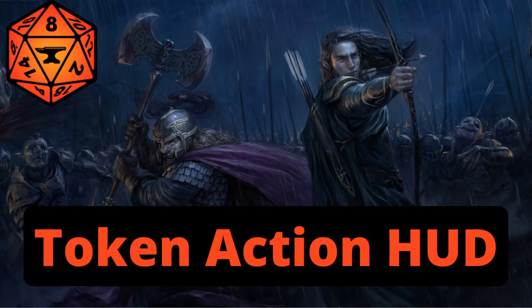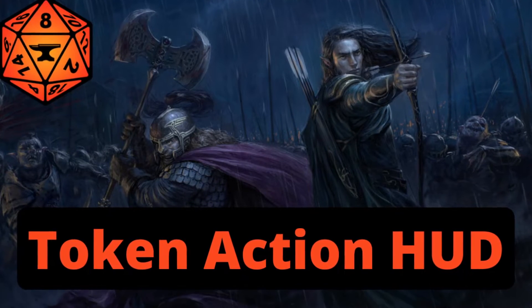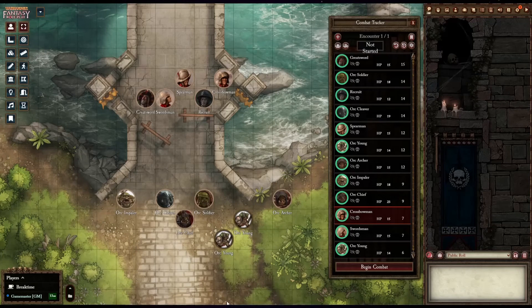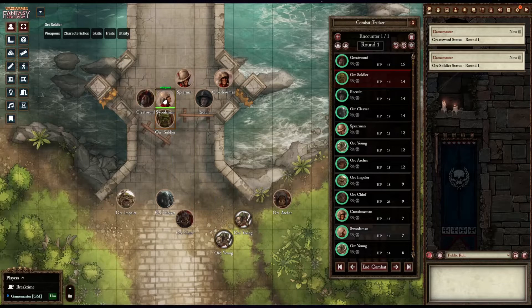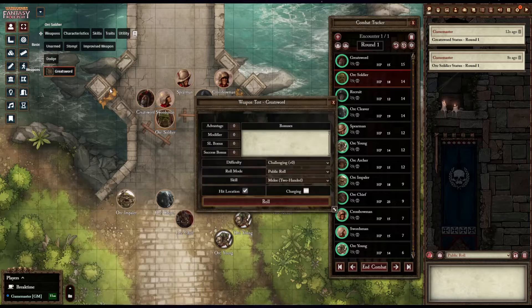We offer to show you the most impressive Foundry Modules to enhance your next adventure. If you value having seamless control over your character without taking your eyes off the action, then I have a module for you. One of the most impressive Combat and Character Sheet Improvement Modules available is the Token Action HUD Module.